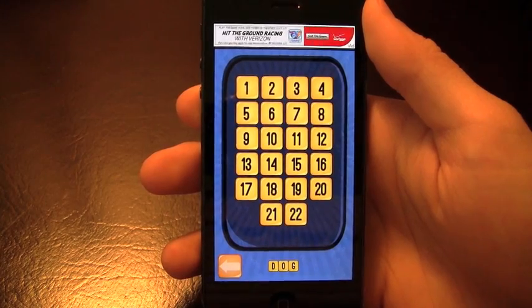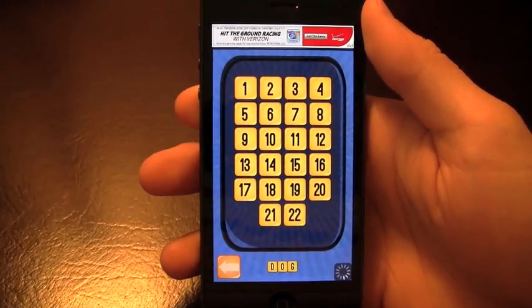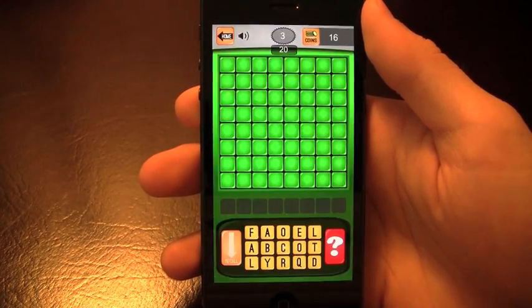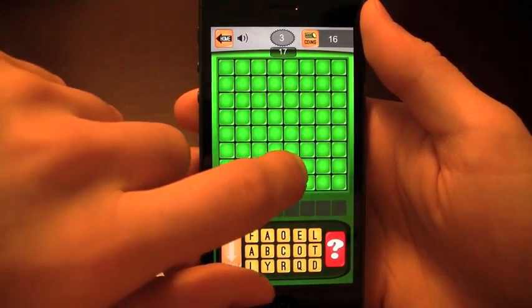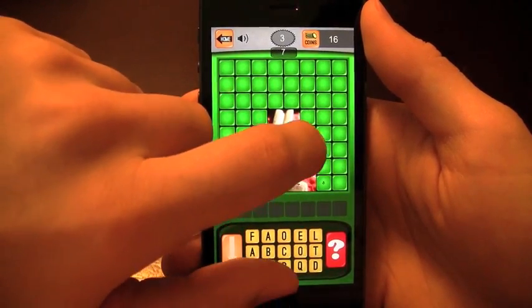There's a ton of level packs, and in each level pack there are a ton of levels as well. So we'll take a look at level three, a random one here, and try and guess the picture that we get presented with. My neon green background is in full effect here, and the popping here really reminds me of bubble wrap. So what we'll do is try and uncover it.